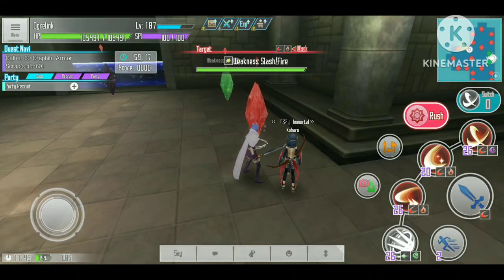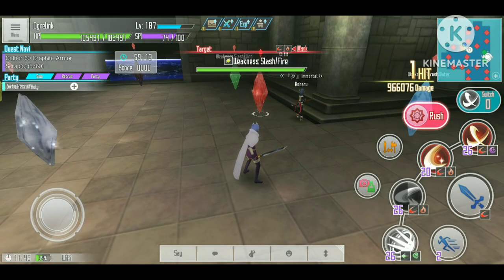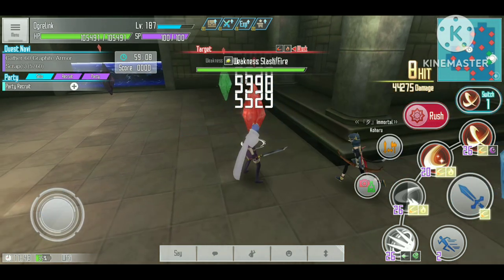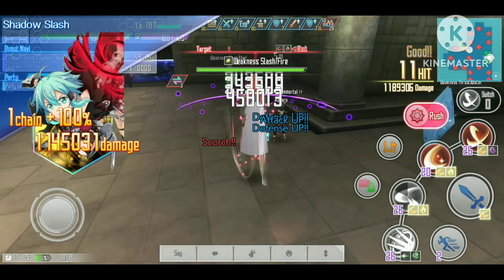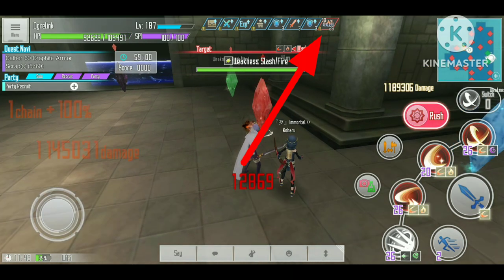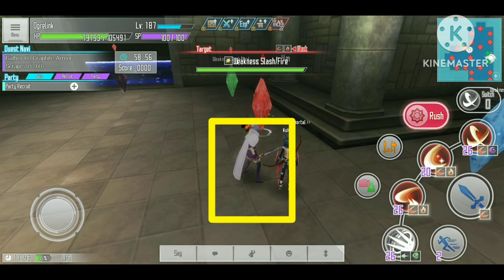I have the Sweet Delight UE equipped on my passive and we're going to use the Final Blow Kirito for testing. This skill can do 966,000 damage, and when we use the switch, this skill will give us a scorch effect. As you can see, we now get 50 stacks of scorch.